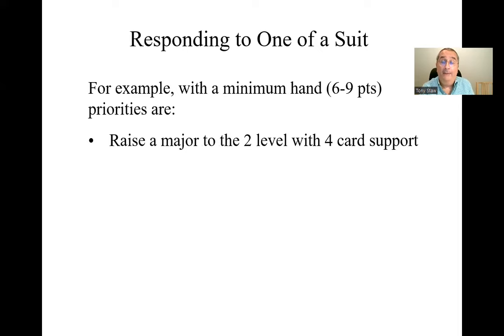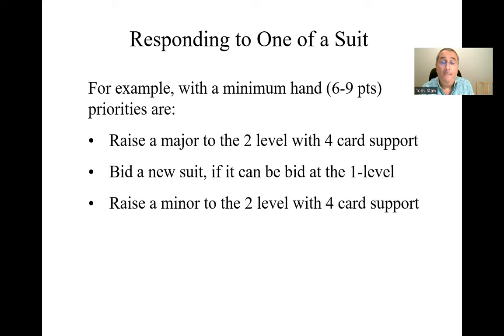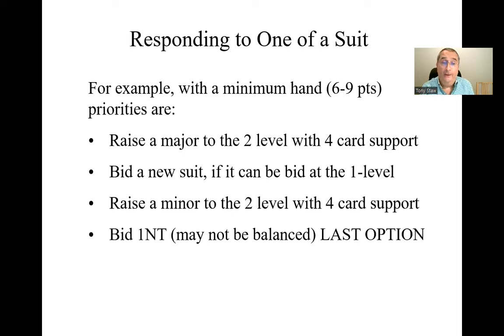With a minimum hand of six to nine points, if your partner bids a major your first priority is to raise it to the two level with four-card support — or even three-card support if you have good distribution like a doubleton or singleton. If you can't do that, bid a new suit at the one level. If your partner bids a minor, raise to the two level with four-card support, or as a last resort bid one no trump.